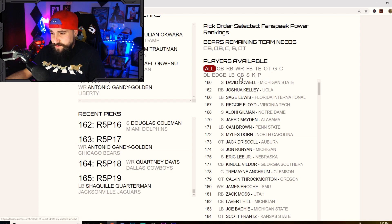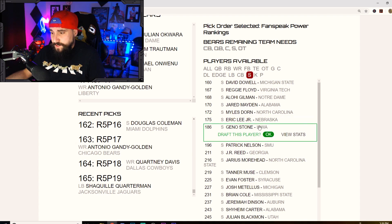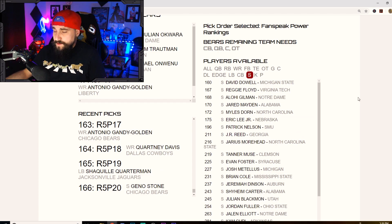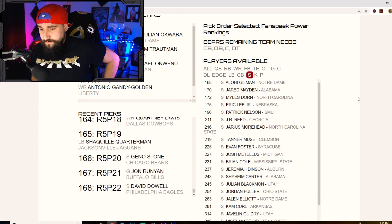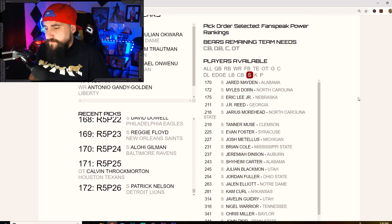I'm okay bringing in Gino Stone — I think he'd be good as a single-high safety and it'll allow Eddie Jackson to move freely, which he kind of did last year anyway. He was doing a lot for the team.